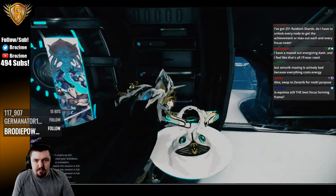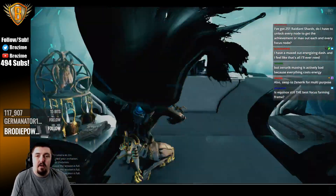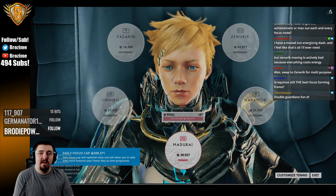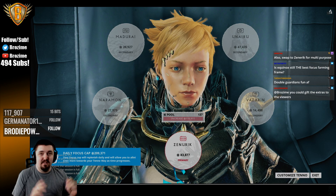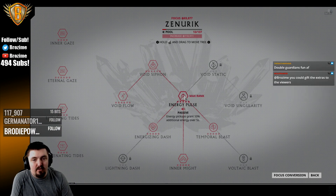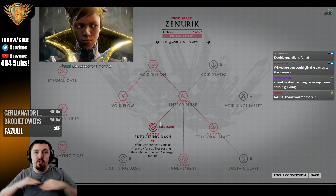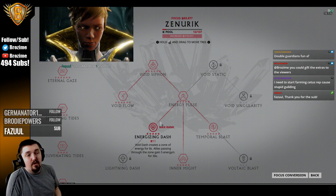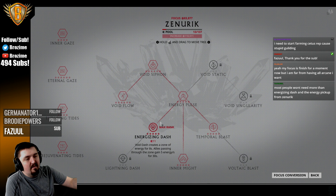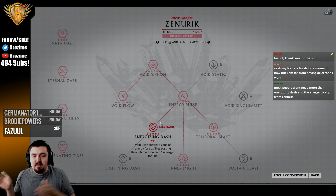So let's talk about what people should actually be getting for various purposes, from the lowest level to the highest level. The absolute lowest level is: get Zenurik, get Energy Pulse, get Energizing Dash — you're done. That is giving energy to your Warframe and nothing else. That's an absolute basic amount of focus that is going to be amazing for all people who play Warframe.